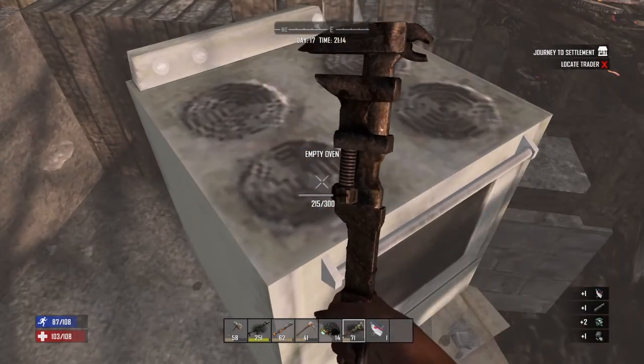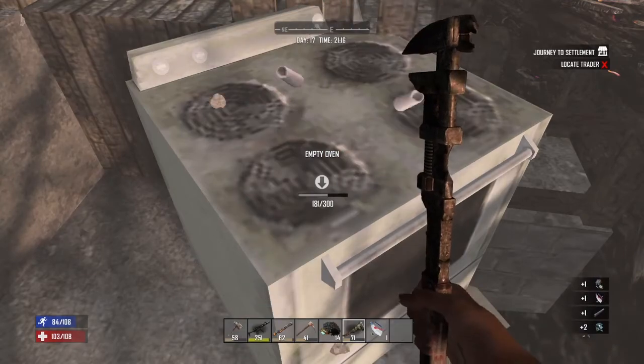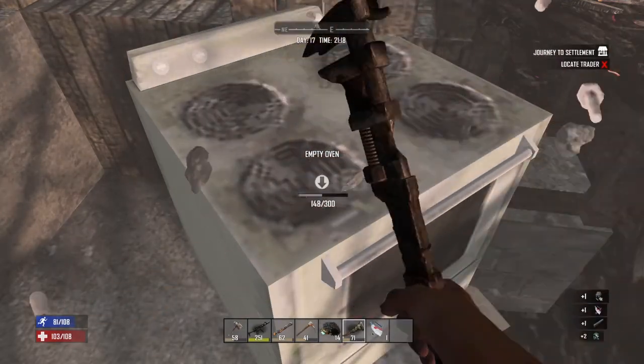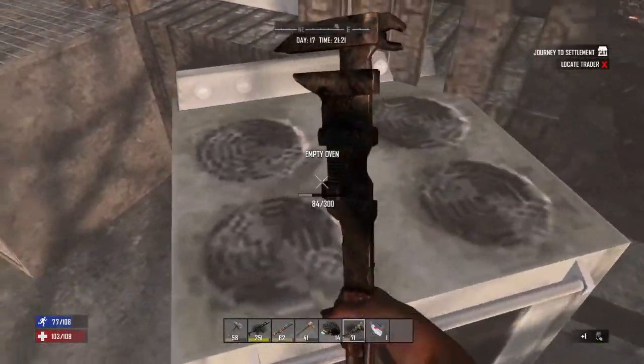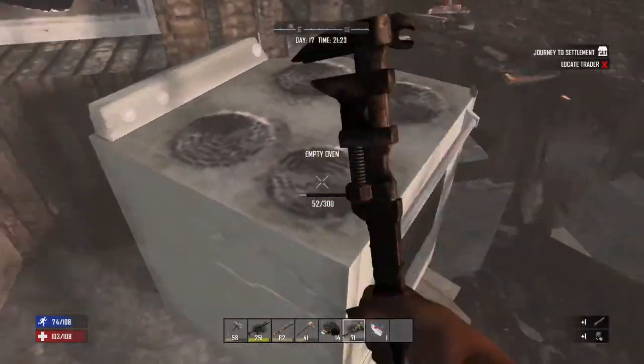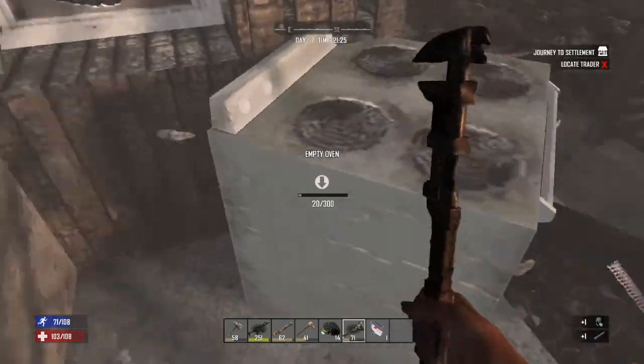We're going to go ahead and use that — yeah, over here, oven. Pretty sure that if you fully break it you get a pipe. Look in the bottom right, I just got a pipe! Keep breaking it and you should get another pipe — yep, that's another pipe.